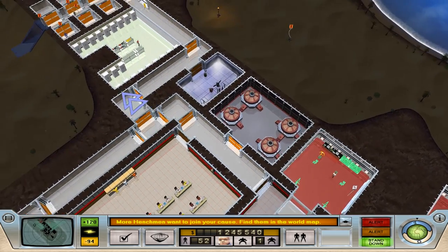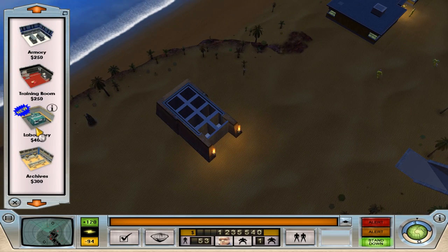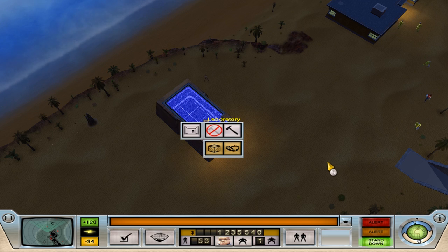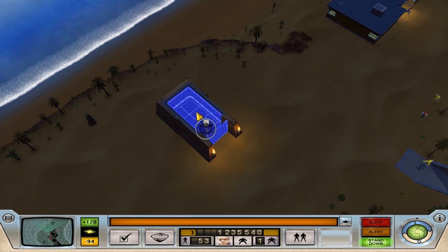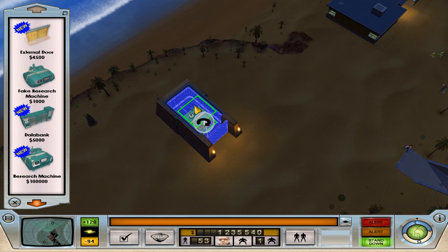Yeah, we can do that. We have a little topside shack that we're not using — topside shack, that's tricky to say. Let's have a bit of lab. Can we just build a little one like that? And then, look — fake research machine. Awesome, so we're going to put that in there and then hopefully they'll go and steal it.